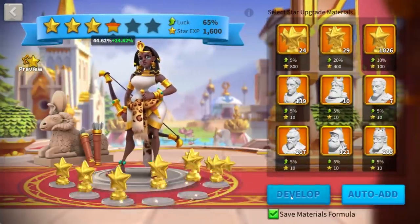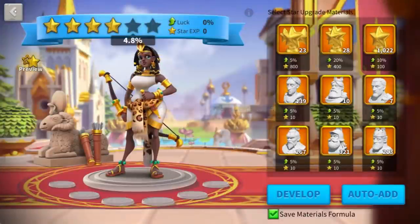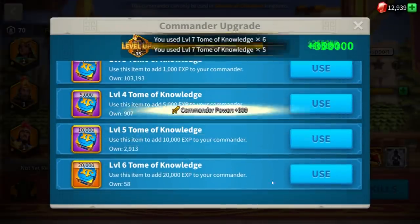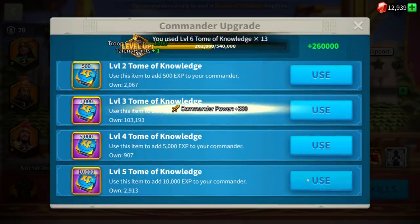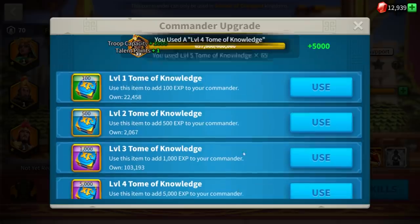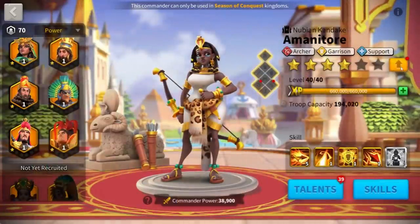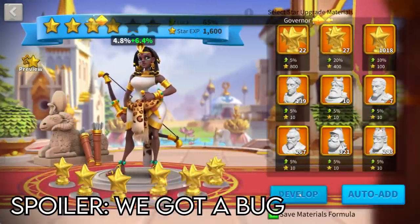We already have three questions about the 4th skill. First: is the entire effect activable every 10 seconds, or does it refer only to the 2nd and 3rd wave? Second: are the 2nd and 3rd wave also AoE or single target damage? Third, very important: which kind of skill damage will activate this effect — active, passive, self-inflicted, or AoE damage where you are not the primary target?